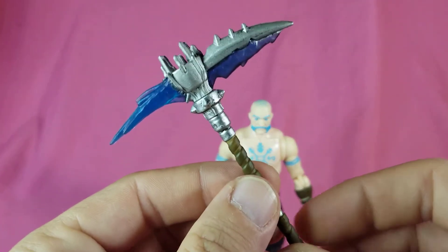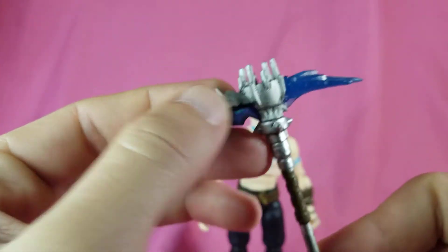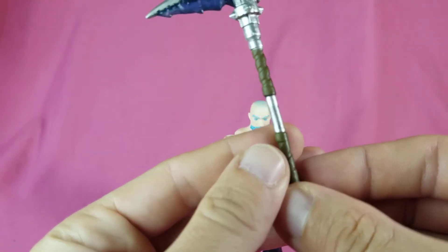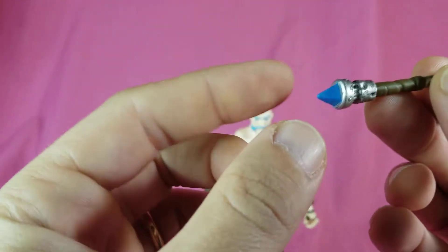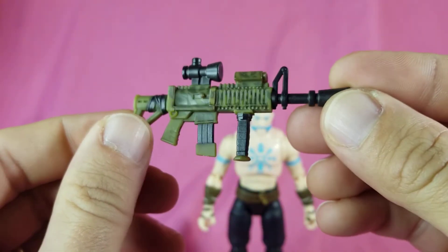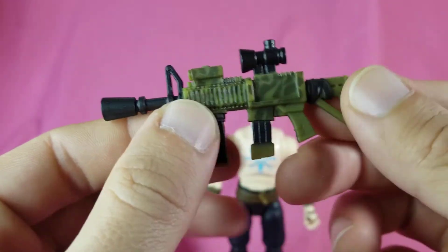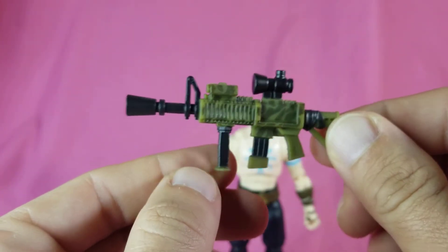He also comes with this harvesting tool - nice translucent blue up here, nicely painted, looks like it's nice and weathered. I'm guessing it's cast in the brown and then they did the silver and this blue tip on there. He also came with this gun - it looks like a gun, kind of cartoony with a nice little camo pattern to it, looks pretty good.